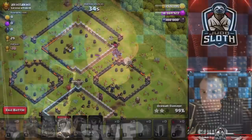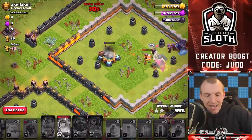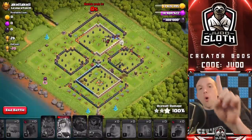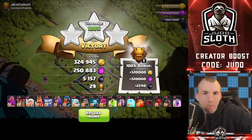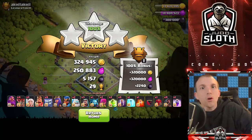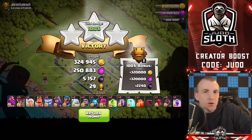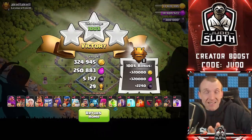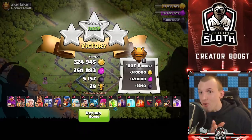That was too close for comfort in terms of the non-stop three stars. We will get it — it's an ideal base — but the one error, the one error in letting the Wizard Tower take down the bats, is what caused that to be super close. Ultimately we only got it because it was a weaker base. That's where distracting the wizard towers really is the most important thing. But we carry on the three star streak fortunately.